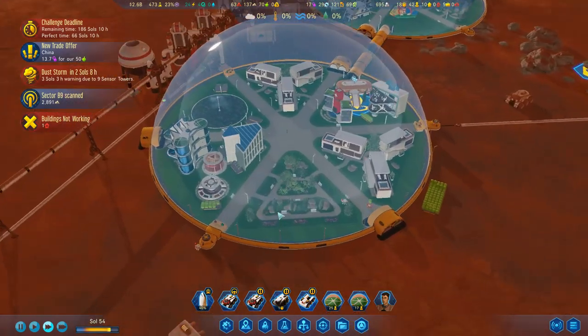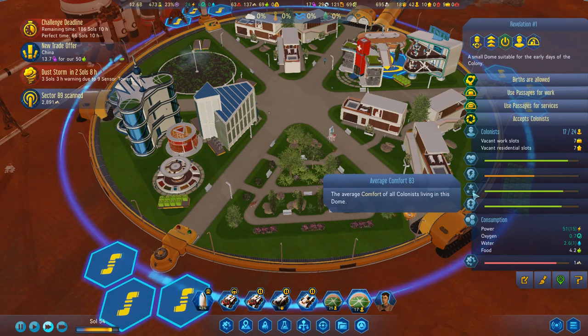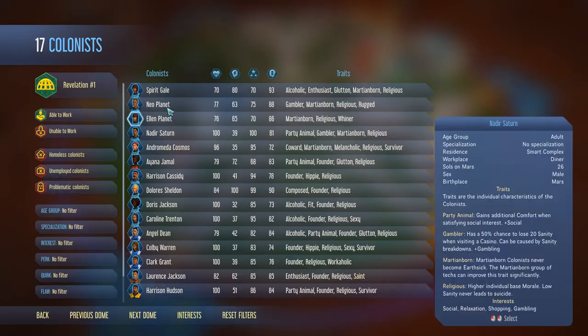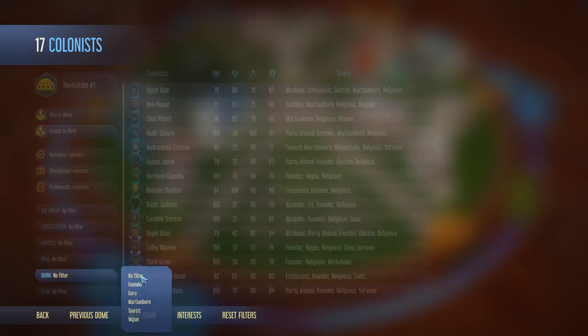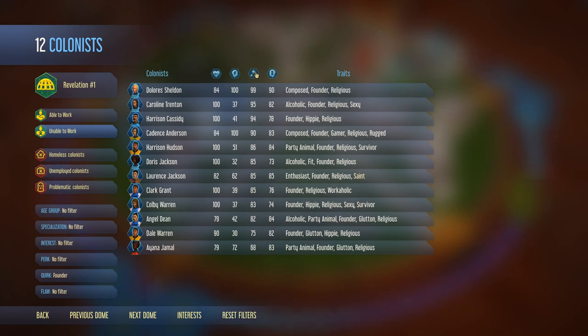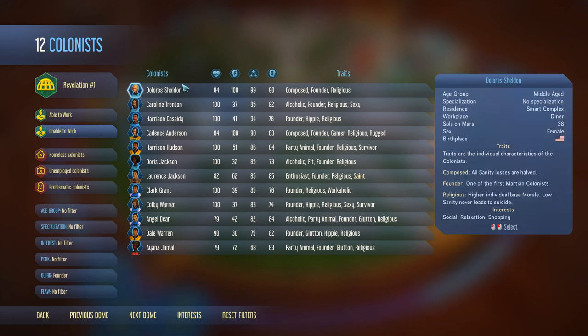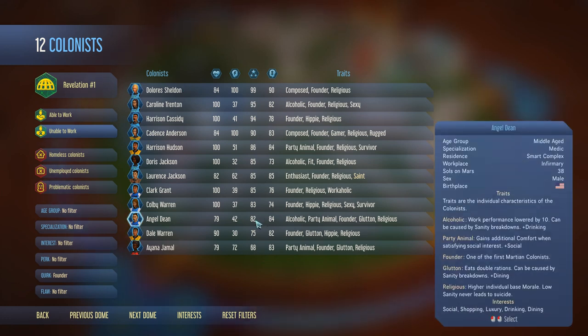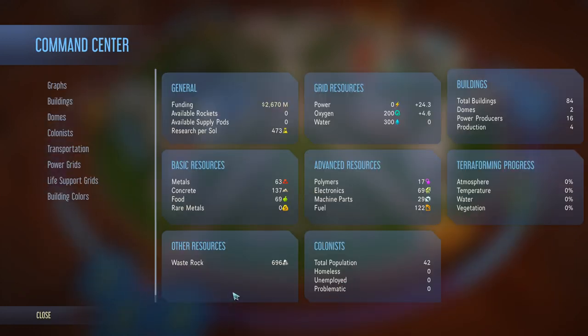Can we now get the comfort level up? Let's have a look — what are we up to now? We are at 83 and climbing, or we should be climbing. 84. Let's look at our founders. I want everybody. Founders, sort by comfort. We need everybody — we need 10. We need everybody down to Angel Dean, who's currently at 82. We need to get all of these guys over 90.